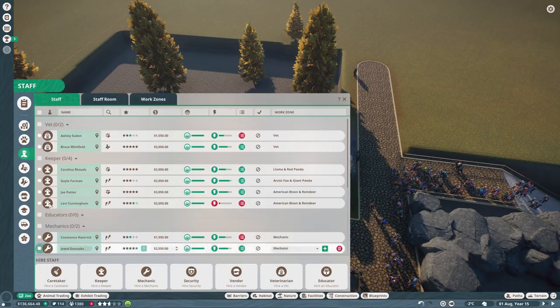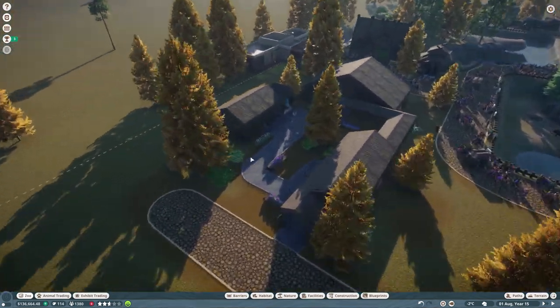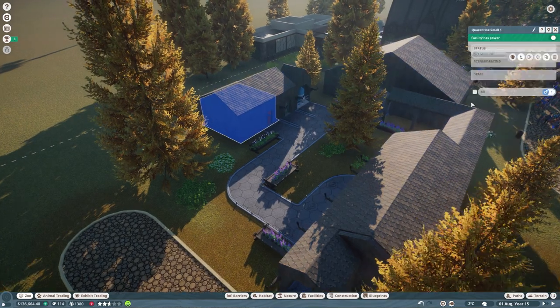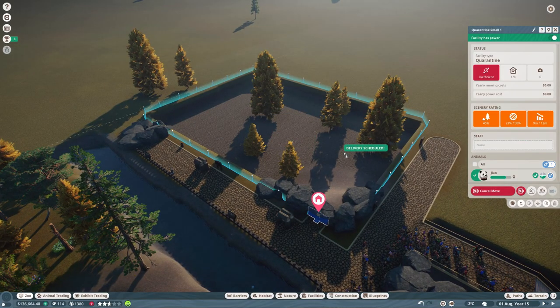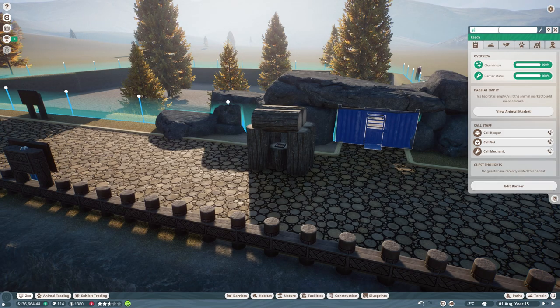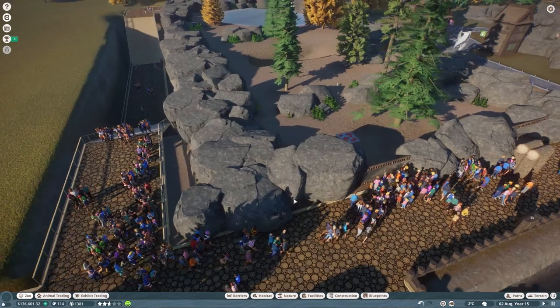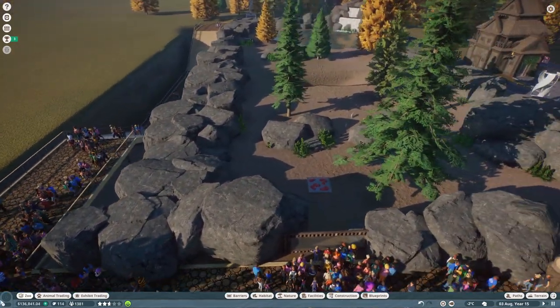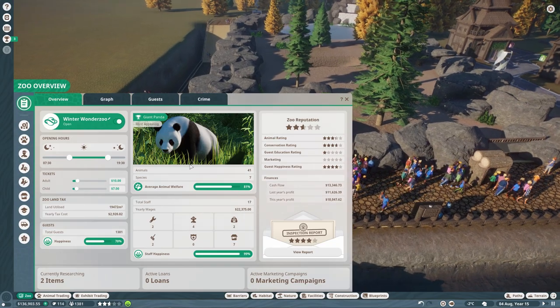Now it's actually a secure habitat. Let's get our panda from the quarantine area - quarantine is done indeed. Let's move them in and rename this habitat 'Giant Panda.' Look at all these people crowded around - clearly the arctic fox is our most interesting animal. Oh no wait, now it's the giant panda! Wow.